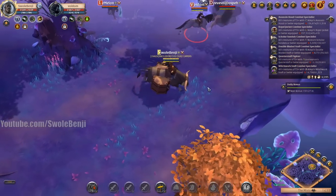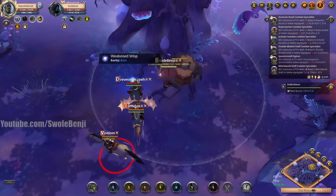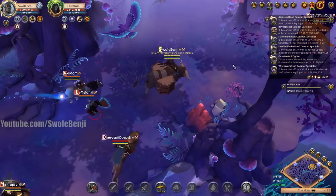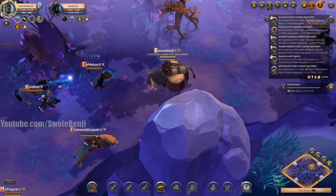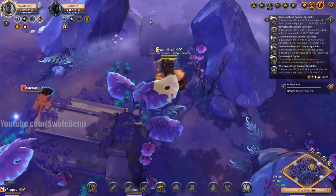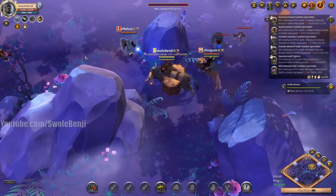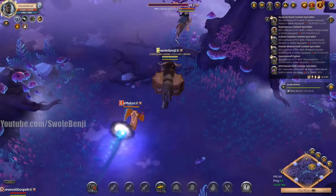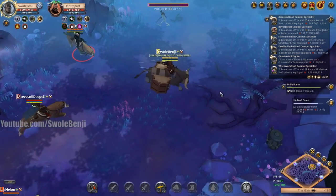Another axe user entering the fray — he grabbed the orb, what? I clicked on it and he grabbed it. Now I'm just going to escort him because I can't kill him with my build. The X guy might make a move — I could use stun run on him or something, maybe stun him and get mob aggro on these players. But this is how it turns out: the first guy to grab the orb everyone just follows. They don't dismount to actually fight.